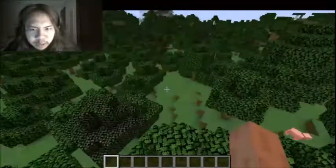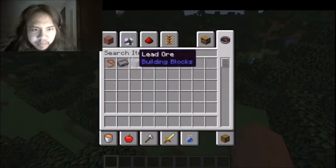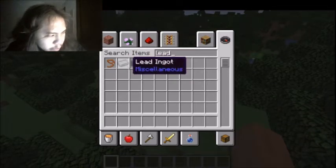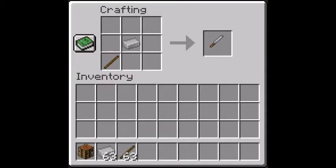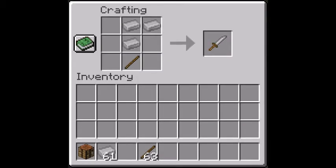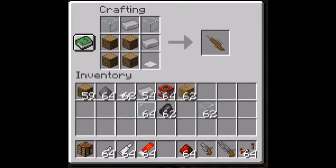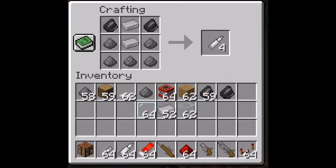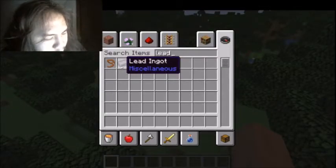Here's one of the biggest things about it. We have lead now. And in case you remember the crafting recipes that you saw in the last video, bullets are made from lead instead of flint.